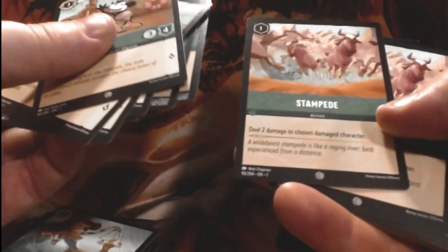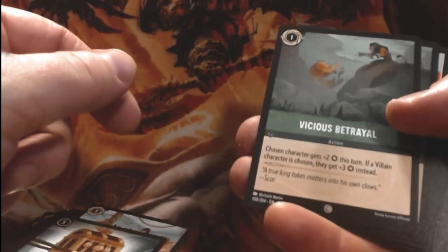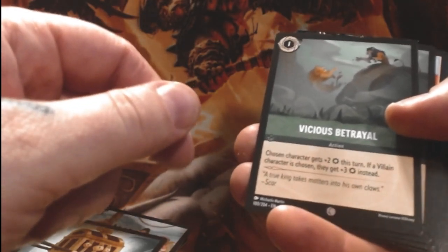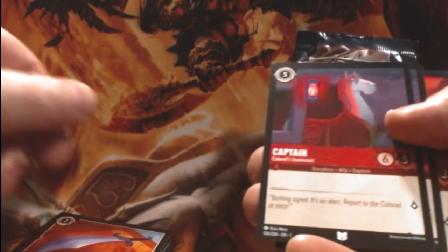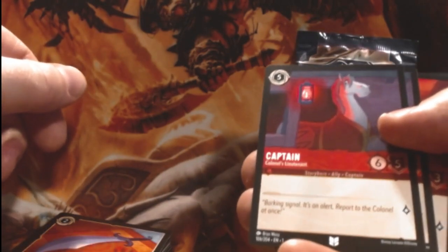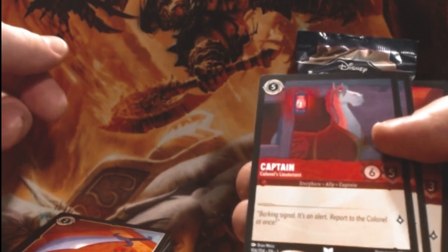Looks like Steamboat Willie, even though it says Mickey Mouse. We've got some Peter Pan, Mother Knows Best from the Rapunzel movie, Stampede from Lion King, Steal from Robin Hood — this is one of the saddest scenes I ever watched as a kid. The Vicious Betrayal of Scar, a Stolen Scimitar, and some more Aladdin. It looks like, just like with any other TCG, there's some sort of upgrade from one Aladdin to another, or just different cards altogether that you can play.